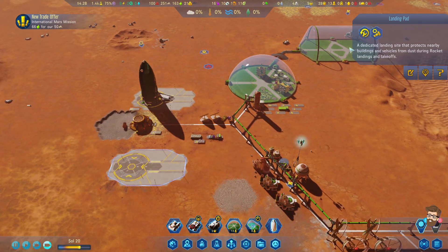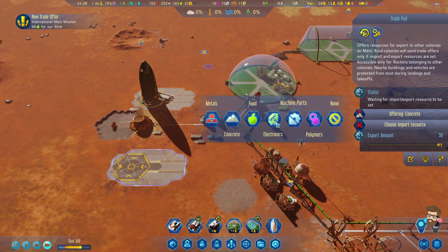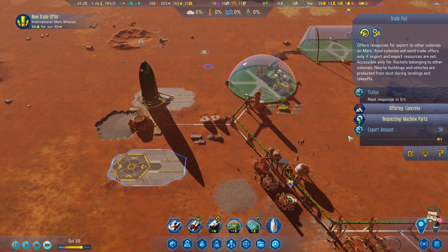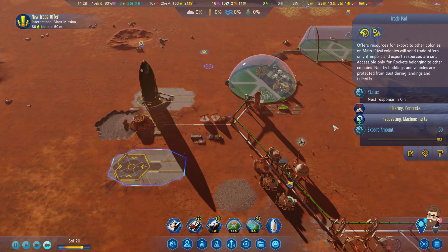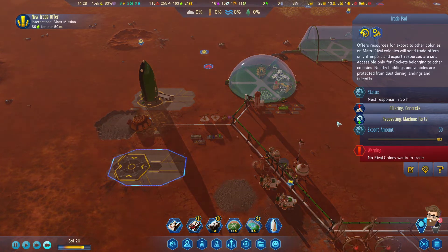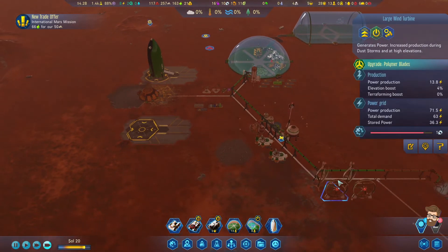Getting a lot of concrete. Let's see if we can trade concrete for something - nobody's nibbling on these ideas. Polymers are always helpful, especially when we need to upgrade our power turbines.